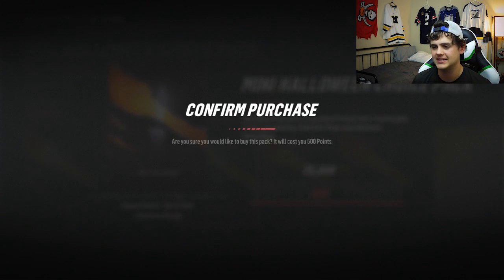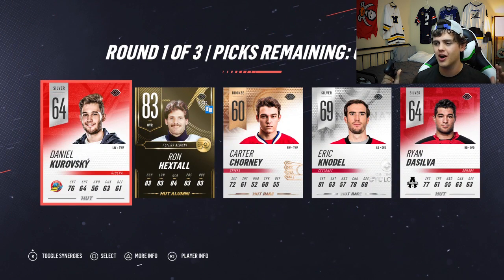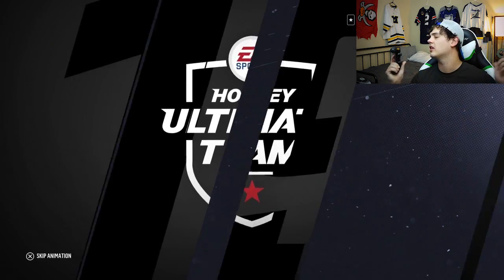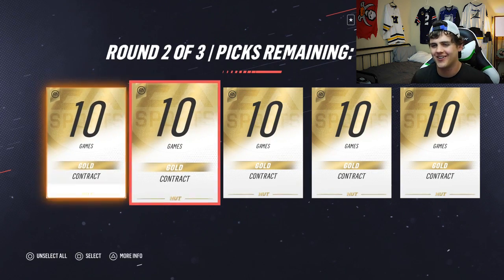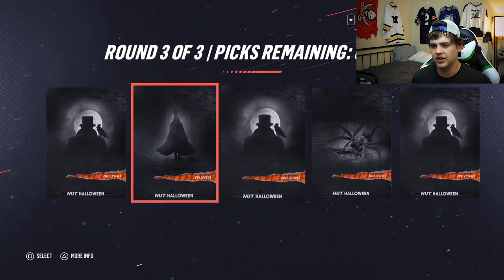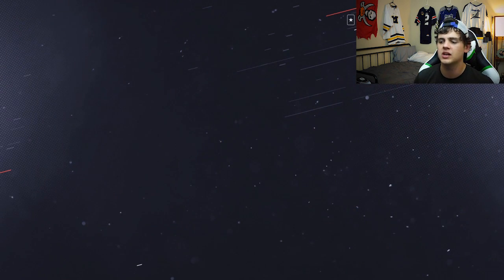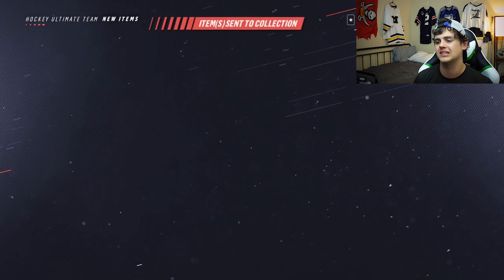We're gonna try the Halloween starter pack at 250 points - this is probably gonna be a waste. Now we're gonna hit up the mini Halloween choice pack at 500 points. You only get three rounds and pick two. Ron Hextall! Ron Hextall is one of the most legit goalies I've used in this game - his card is far and beyond one of the best. He completely just stones people and people probably throw their controller across the room when I use him. So Ron Hextall is a definite pick here. Second round is all gold contracts. Last round - we're gonna go with hat lady, and they should have put a little tiny top hat on the spider. But not bad - we get another legend card.